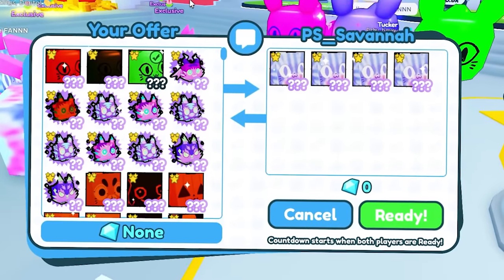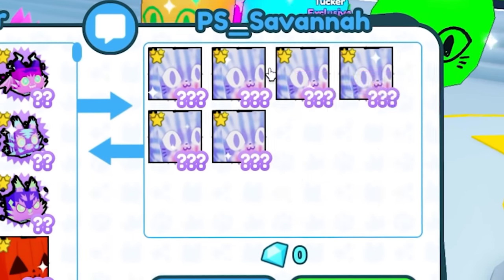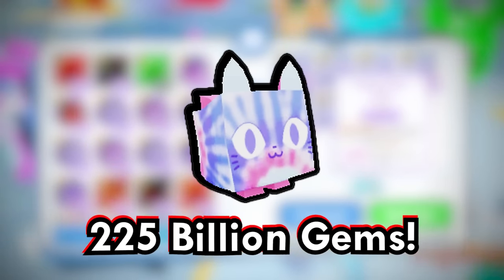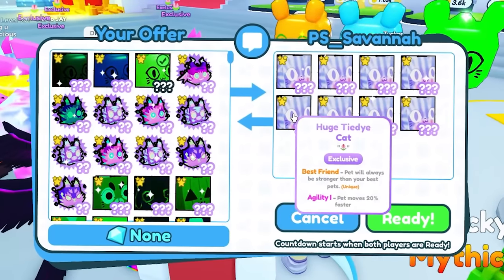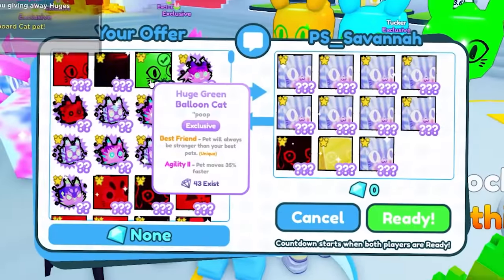Now we're getting some cool pets. We went back to Savannah. The huge high eye cats — yo, how much is this even worth? Basically each of these pets is 225 billion, but the demand is really low. I honestly don't know — actually, that means these are not even worth anything. I'm going to say they're not worth a lot, and they put a little sad face. I'm sorry.